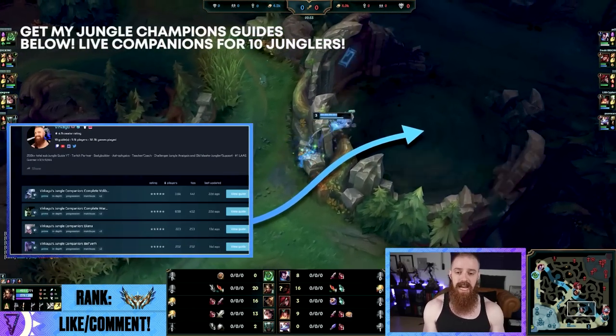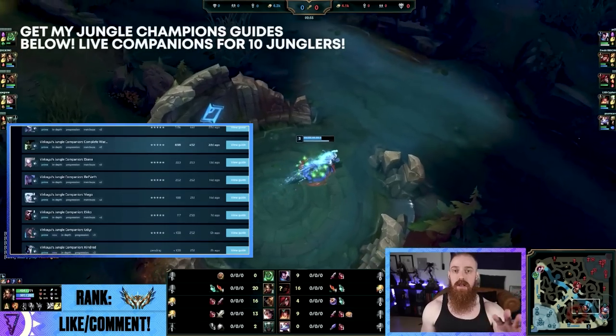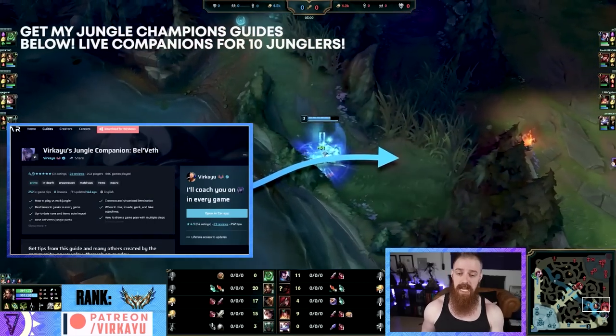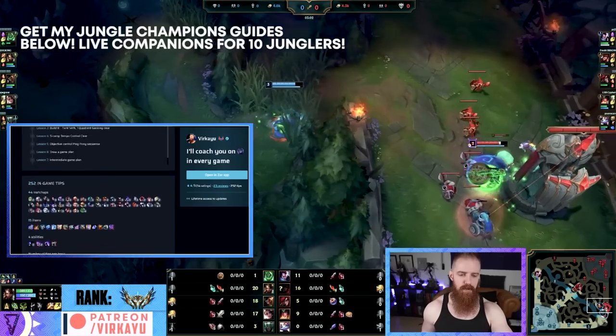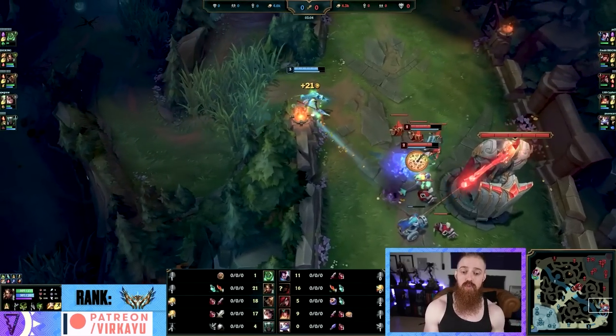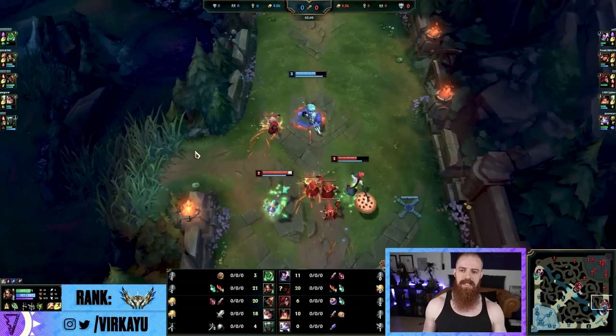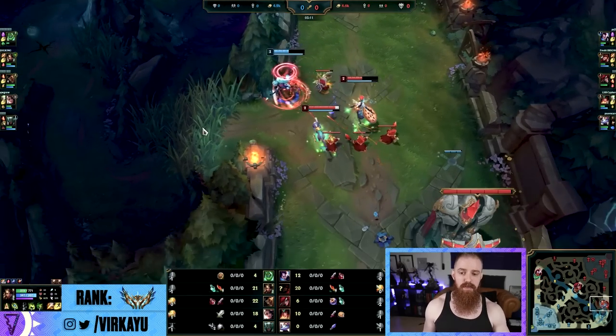In my Zada GG guides I always put a 5-camp clear for even full clearing jungles that say, if you want tempo advantage — double scuttle, or potentially second rotation counter ganks (we'll look at that in the Viego example explicitly) — then a 5-camp can do wonders. In this one I'm going to show you something very different, because normally we're used to seeing Canyon smurf all the enemies, but look at this.